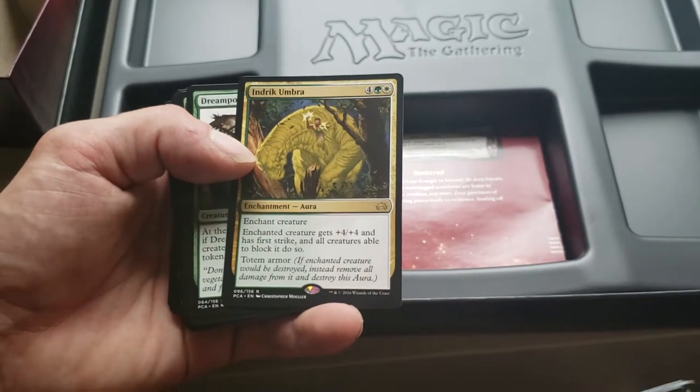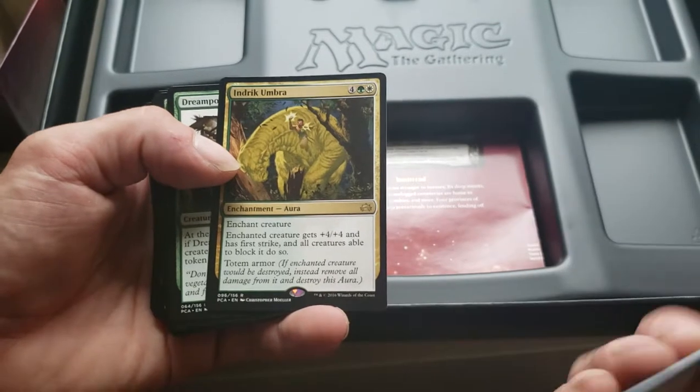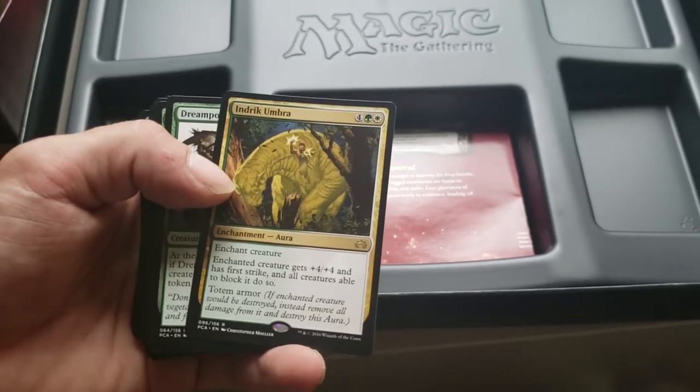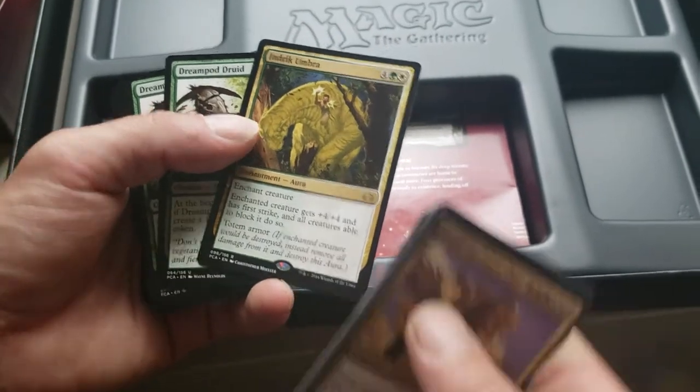Indrik Umbra — enchanted creature gets +4/+4 and has first strike, and all creatures able to block it do so. Totem Armor — that's really cool. If anybody here is familiar with Lure, it was an original enchantment — you threw it on a creature and all creatures had to block them. Really good to get around lots of token decks.